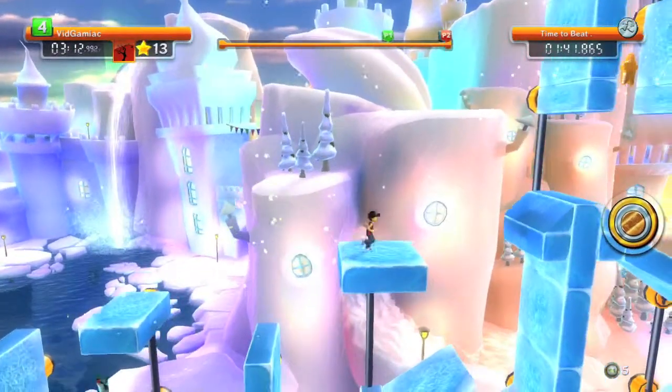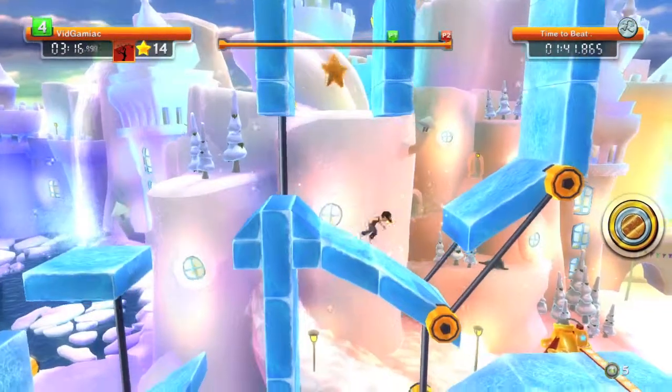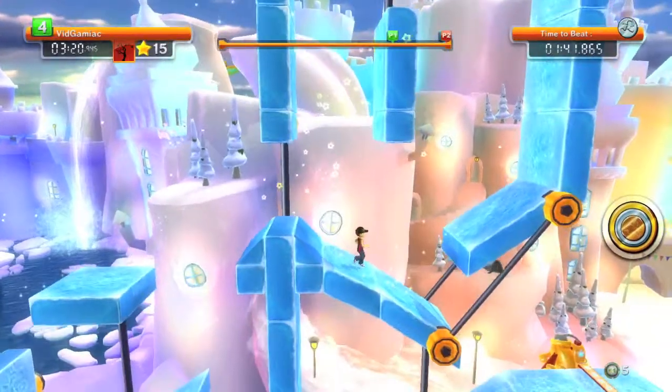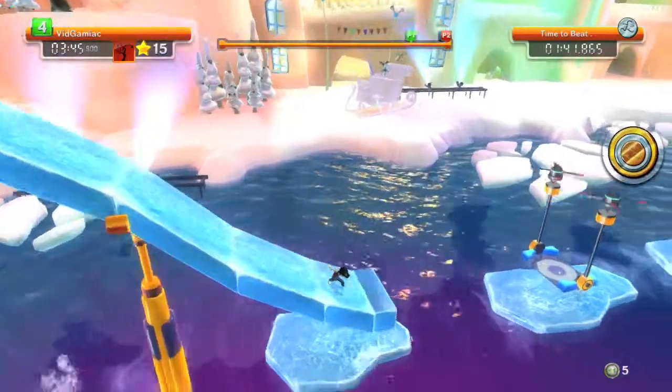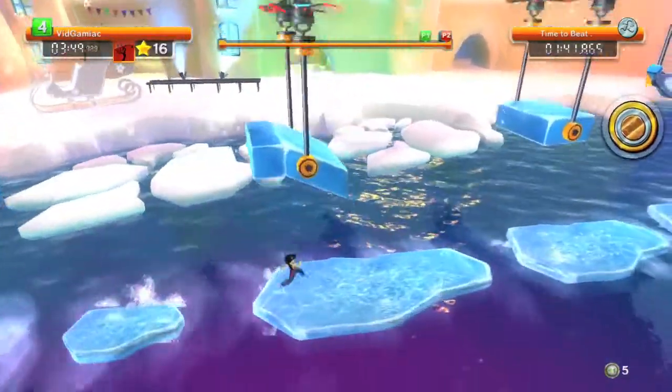You have to do a crouch jump to get this, then stay up here and do a slide jump to get this — or you can just regular jump. You want to do a series of wall jumps to get this one, then slide down here and hit the checkpoint. Carry on with the iceberg parts — make sure you hit this trampoline, then grab this, and then you can get the star.